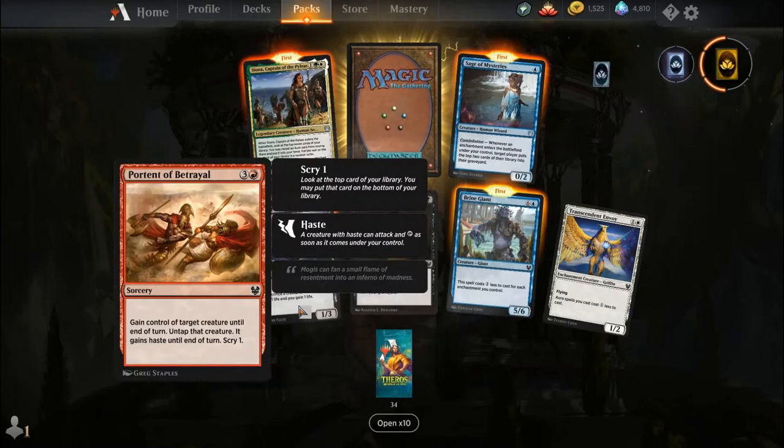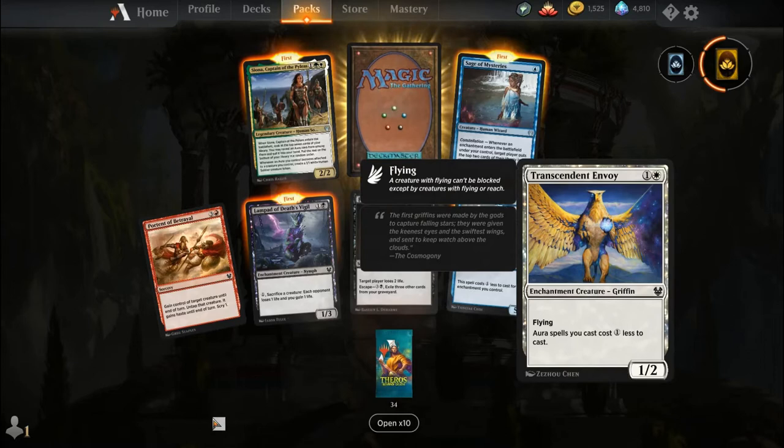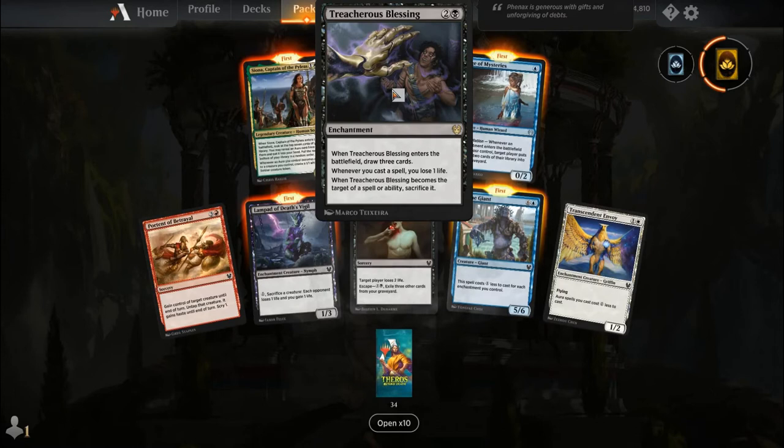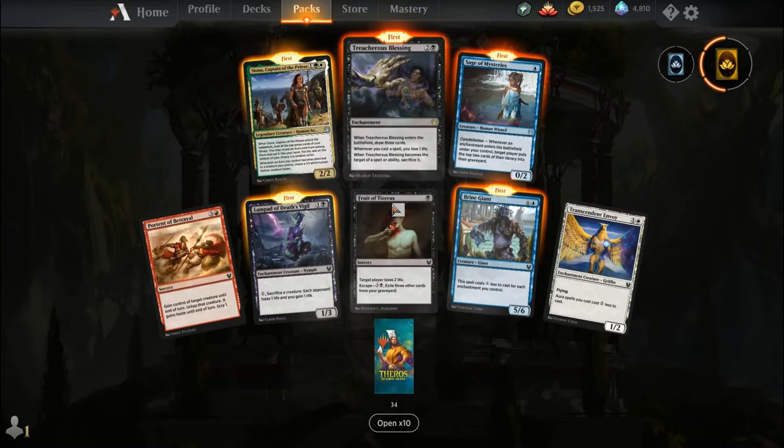Portent of Betrayal, Lampad of Death's Vigil, Fruit of Tiserys, Brine Giant, Transcendent Envoy, Sionia, Captain of Phylaces, Sage of Mysteries, and our rare is Treacherous Blessing — this thing is going to be playing in Standard for sure. For two and a black you get an enchantment: when it enters the battlefield, draw three cards. Whenever you cast a spell, you lose one life. And when it becomes the target of a spell or ability, sacrifice it.